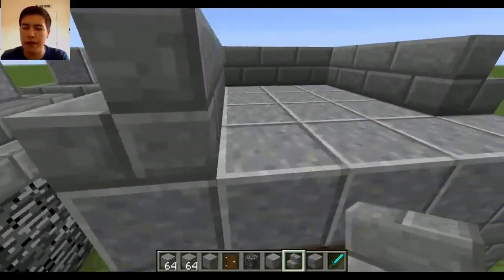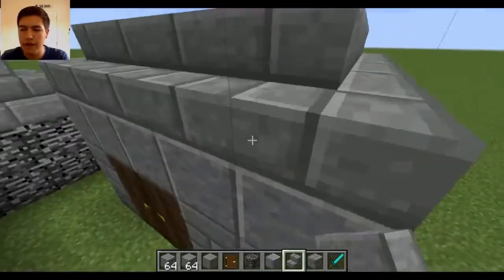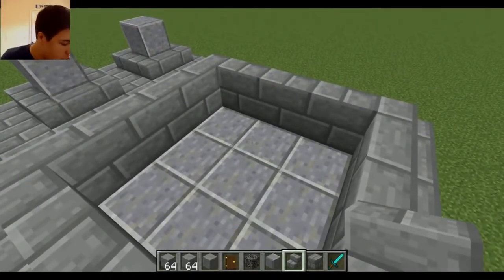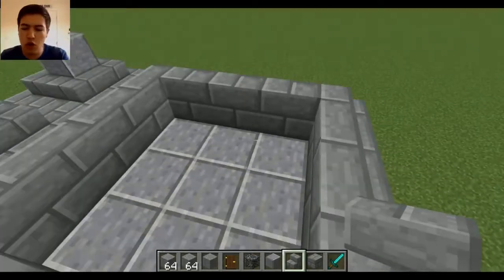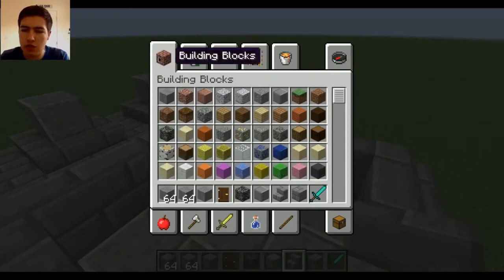Building this around — I love building in Minecraft, it's so therapeutic, I could just spend ages doing it. So then on the top, we've actually got a dark elixir storage, a normal elixir storage, and then a gold storage.